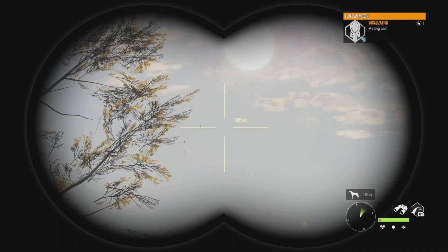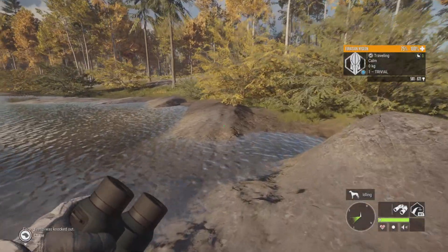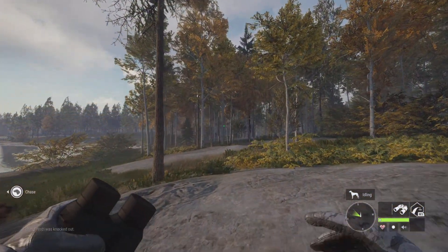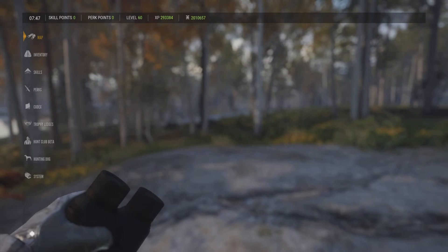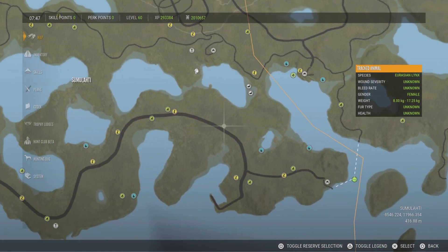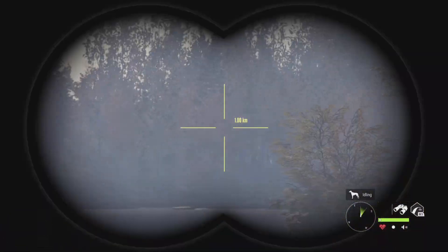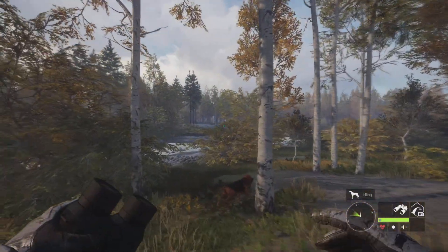It also has a lot of Eurasian wigeon, mallards, sometimes tufted ducks, and greylag geese. This is where I found both my level nine raccoon dogs — one diamond, one troll. I found a couple of rare and a diamond willow ptarmigan down here. It is very rarely ever checked past this point. There are some big open fields here, and if you want a diamond willow ptarmigan or diamond raccoon dog, this is the place to come.